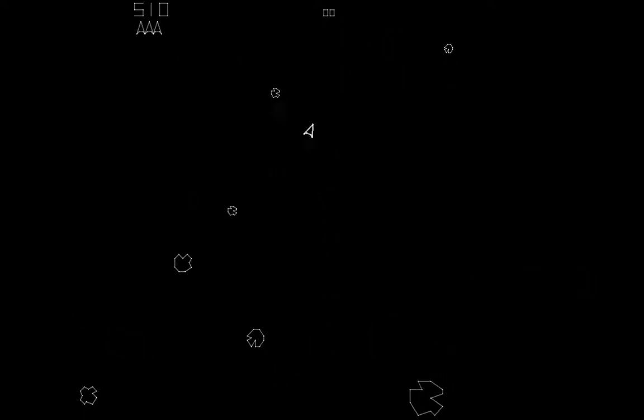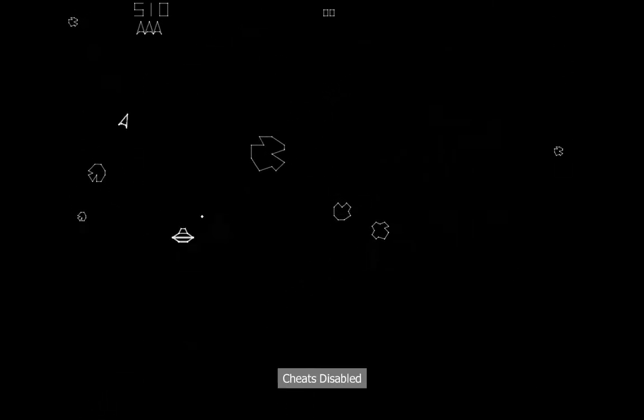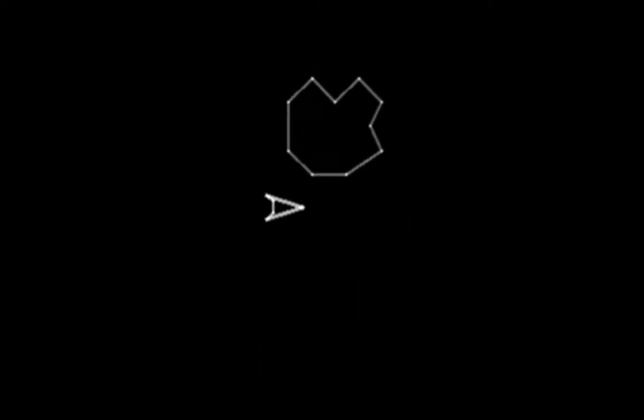The final item your ship has is the hyperspace. Pressing the hyperspace button will cause your ship to disappear from its current location and reappear at a random location on the playfield. You need to use the hyperspace cautiously because you are not guaranteed safe re-entry — you could re-enter in the path of an asteroid or just explode upon re-entry.